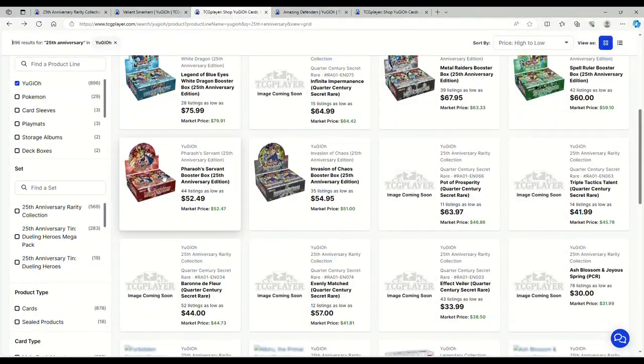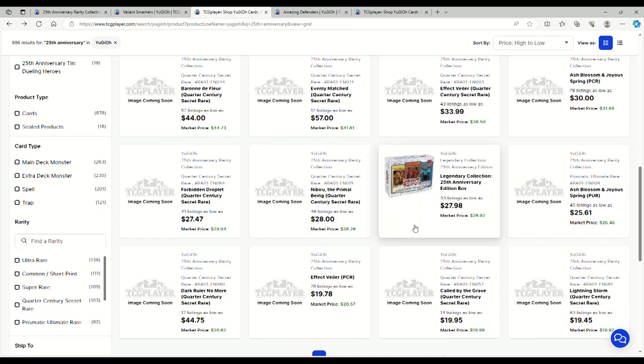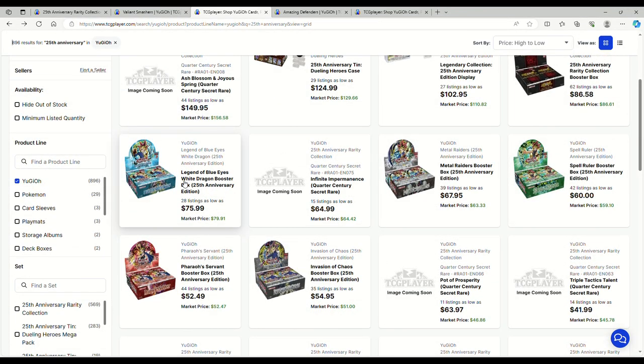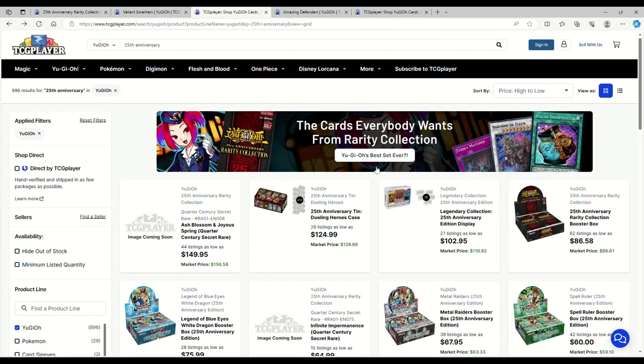Pharaoh's Servant is up from $35 to $53, so that's pretty good. You have all the quarter century secret rares from the Rarity Collection itself. The 25th Anniversary Edition box with the God cards is $28 — those are going to be good sealed down the road. I don't know why Legend of Blue Eyes went down when everything else is up. But it doesn't really matter because these things are long holds for the long haul. 25th Anniversary boxes here are $86.58 — that's insane to me.